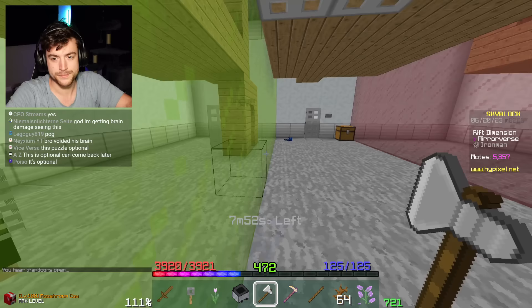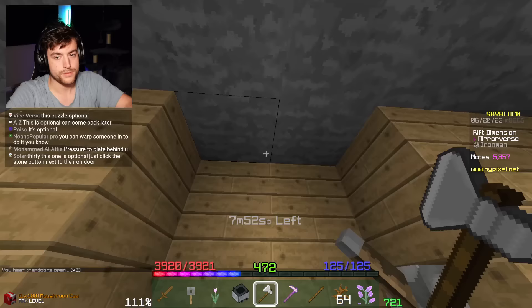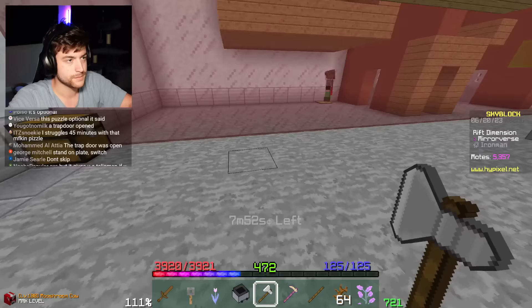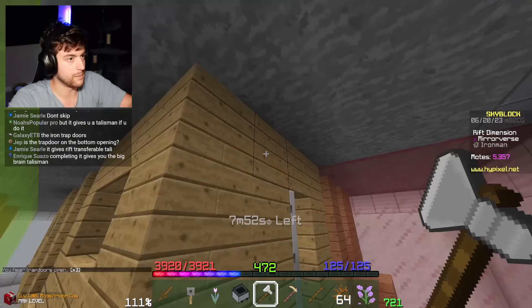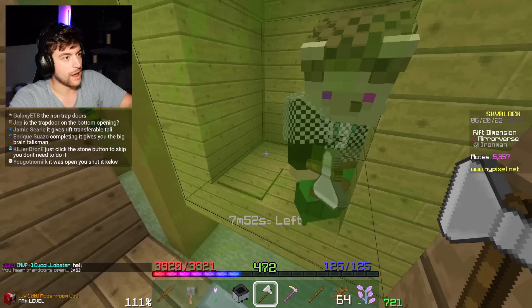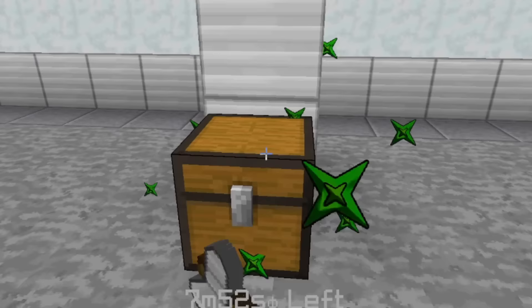Oh, it's another one of these - at least now I get the concept! This is going to be so much fun. Now we can click that - okay, it's that again. It sounds like a door opening, you hear trapdoors open. Wait, I see what we're doing - you go like this. It didn't open - what a scam! Wait, I get it now. Puzzle completed - I did it!